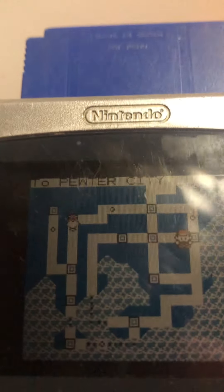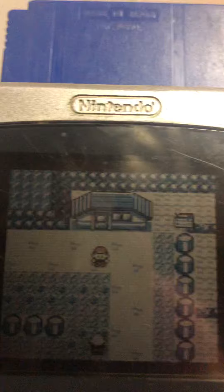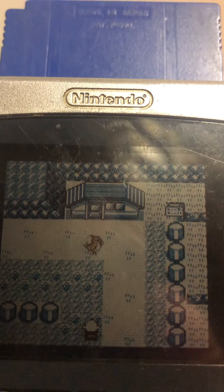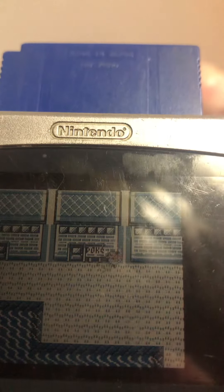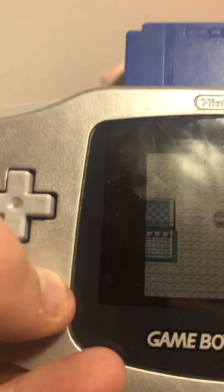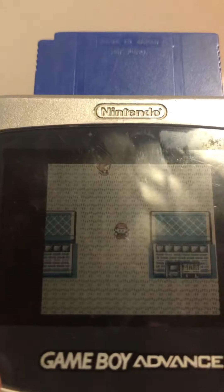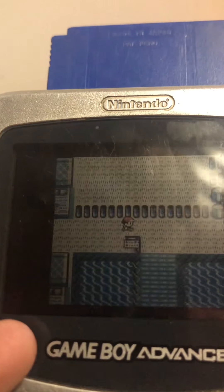Or just go to one place where there's not a trainer battle for your fight. Now, you'll notice you're not able to open up your menu — I'm pressing the button but my menu will not open up. If that happens, that means the glitch is working.